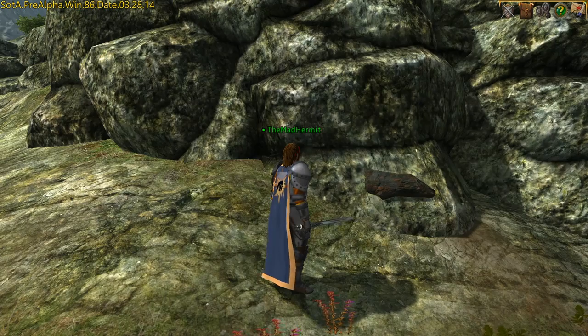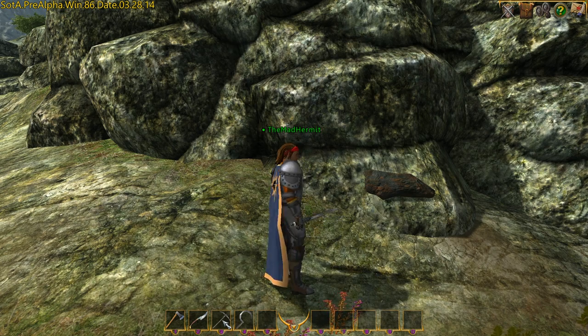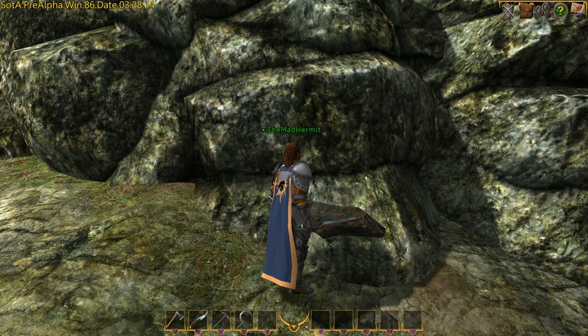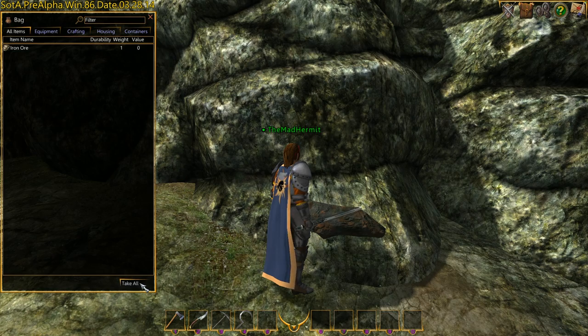To mine ore, you're going to have to find stone with an ore vein in it. Like trees, ore veins stick out like a sore thumb once you know where to look. To mine ore, you'll stand next to it and then click on your pickaxe. Don't be alarmed if you don't get an animation — remember, it's pre-alpha and the animations don't always work.